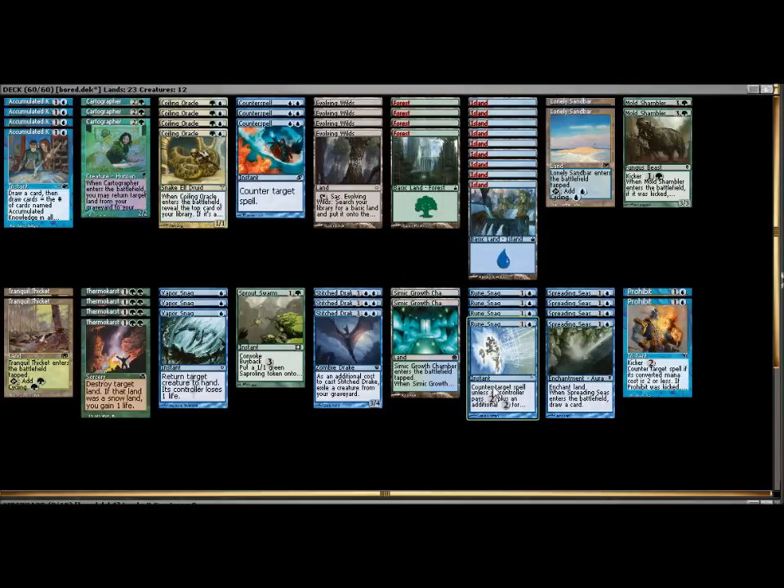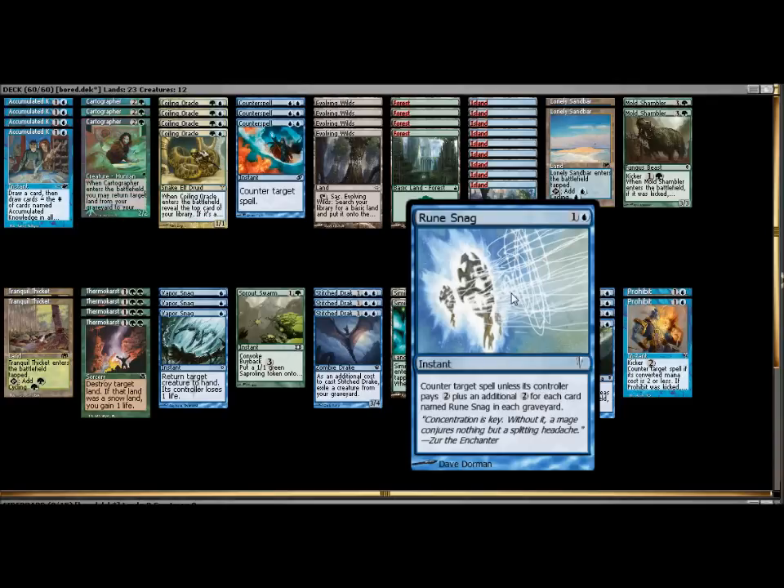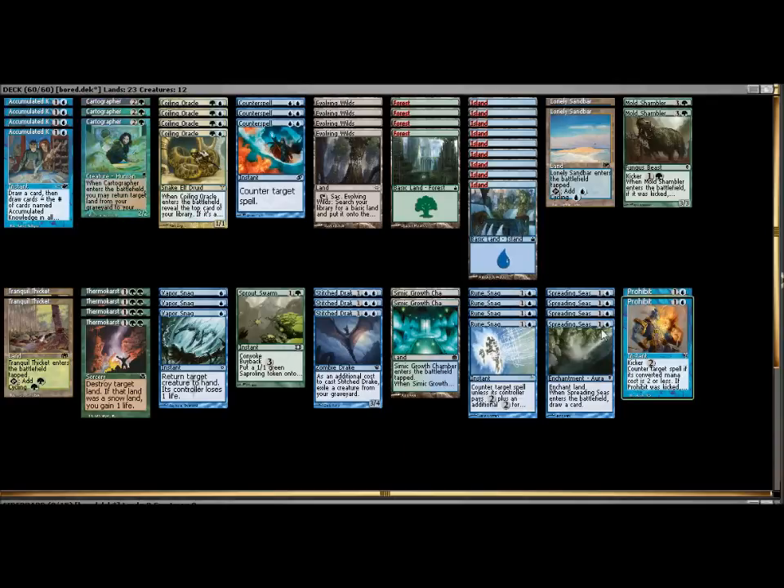I could have brought in Mana Leak as opposed to Rune Snag, but I like the fact that Rune Snag ramps up. Come the late game, Mana Leak is not as powerful — people are more likely to have three mana available to stop it. Rune Snag is not so powerful when it comes to the first one; the first one is only going to cost two to prevent. But as you ramp those up, it gets harder and harder to stop. I really wanted to bring in that full package of Rune Snags. I also didn't want to run the full package of Counterspells because I am running green mana sources, and I wanted to feature counterspells that had colorless mana in their cost.